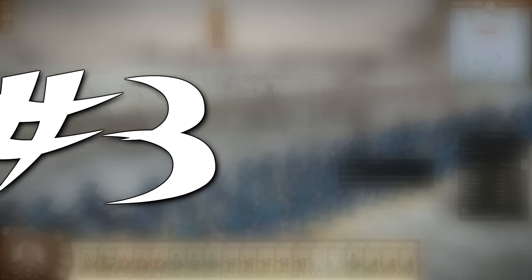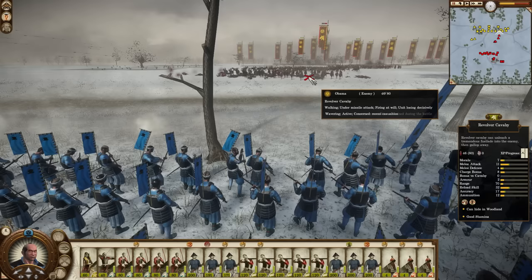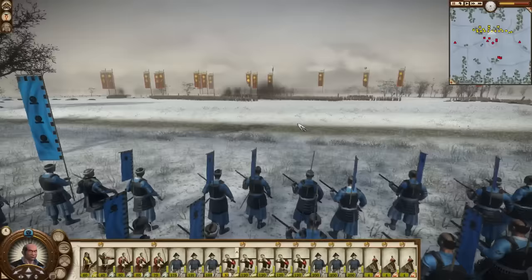We find a similar unit occupying the number 3 spot: Matchlock Kachi. This unit is bad for mostly the same reasons as the levy infantry, but somehow this unit is worse. If you have a quick glance at their stats you might think that I've lost my mind — but I can't lose something I never had. Anyway, it's true: most of the Matchlock Kachi stats are higher, save for two of the most important ones — range and unit size.